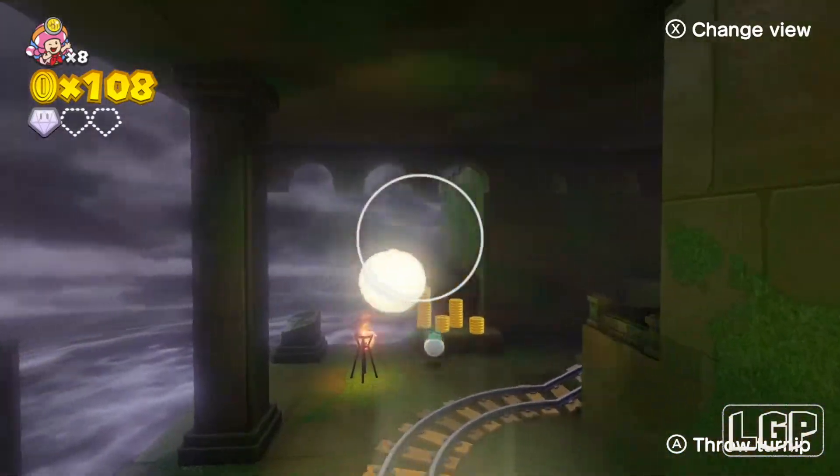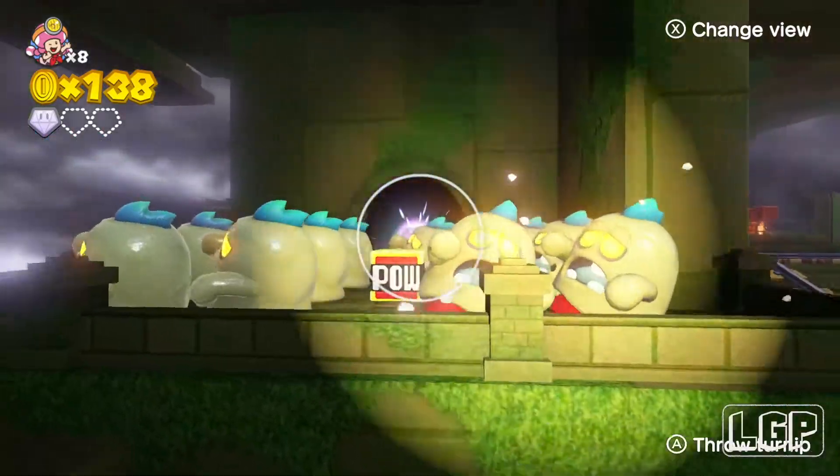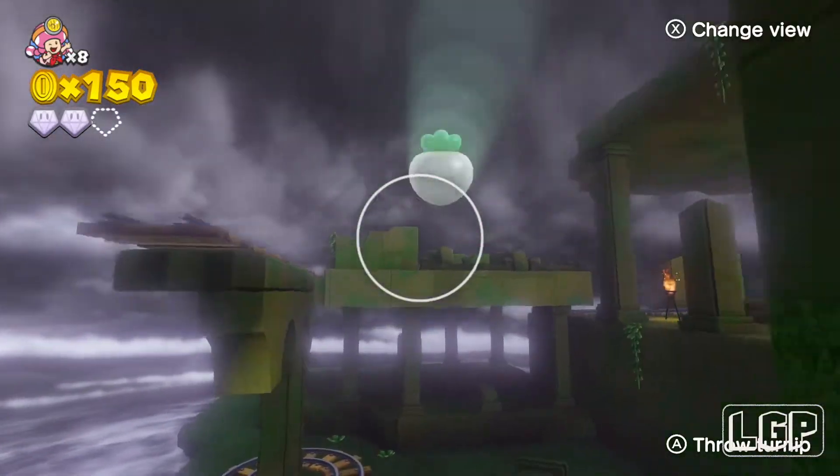And then we've got the second gem right around the corner here. Forget about the coins on the left hand side — there's going to be loads of mud people here. Just shoot the power button and then grab the gem quickly inside. That's your second gem.